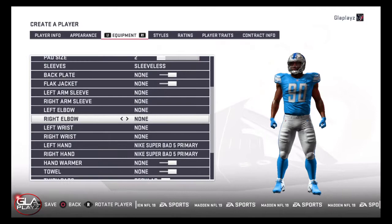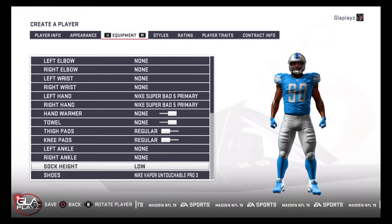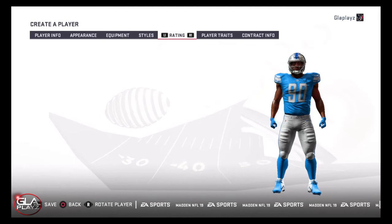Let me know in the comment section where you guys think Ed is going to end up going. Do you think he's going to go to the Lions or what team do you think he could potentially be drafted to? Also, let me know how I did with this player creation video. Do you guys like the attributes and appearance that I gave him?